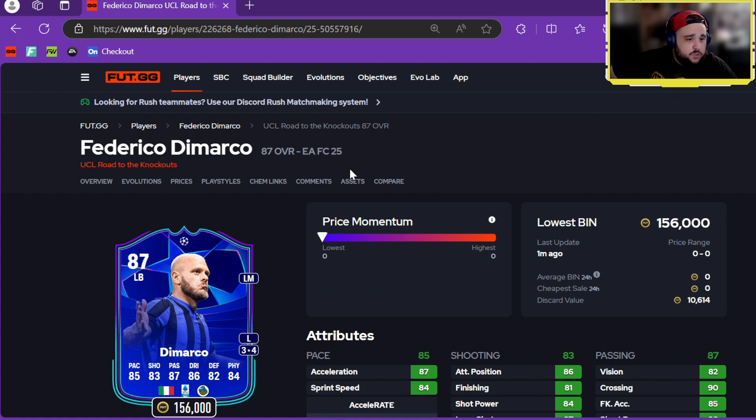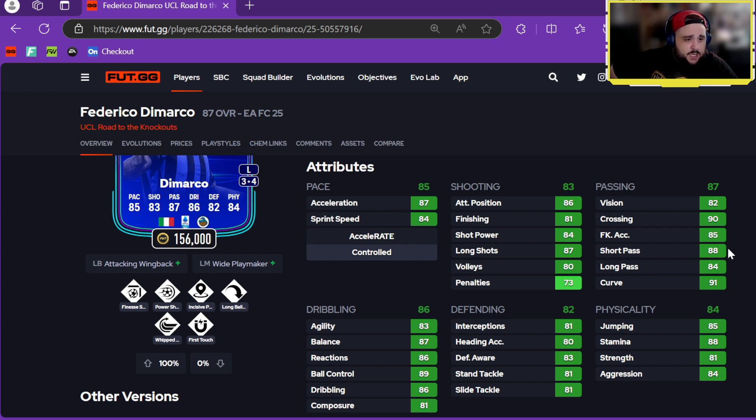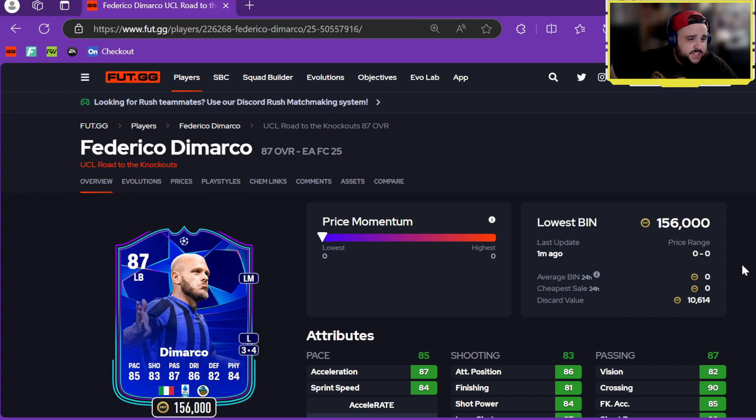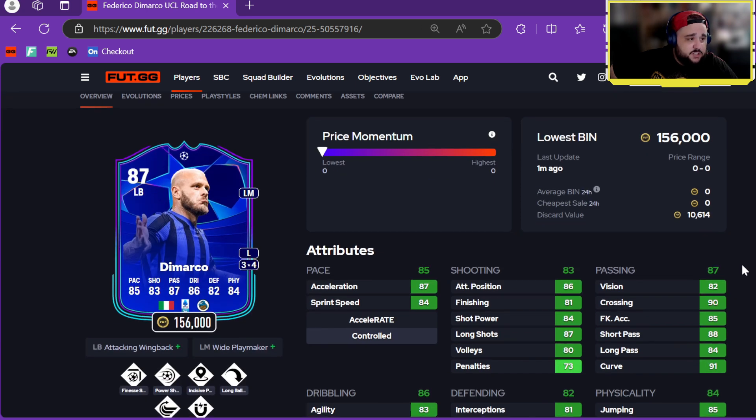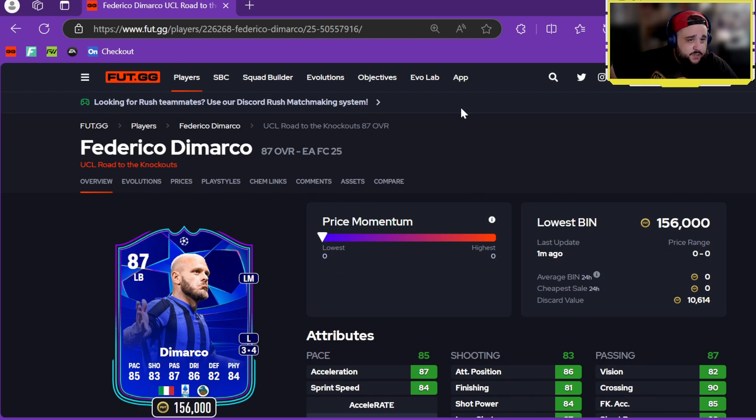We've got Theo Hernandez — left mid, left back, three-star, four-star, 156k. Left Back Attack and Wing Back Plus, Left Mid Wide Playmaker Plus, with Finesse, Power Shot, Incisive, Long Ball, Whipped, and First Touch. Good pace, shooting very nice, passing is good, defending and physicals are good overall. He's in Hula Gang — what a card, he'll be great in game.